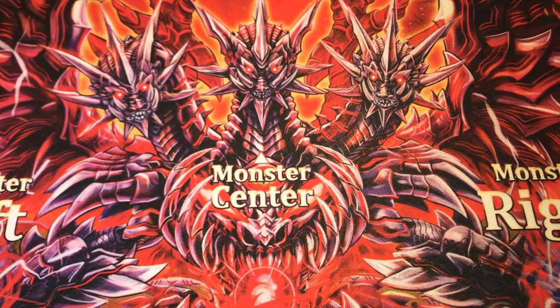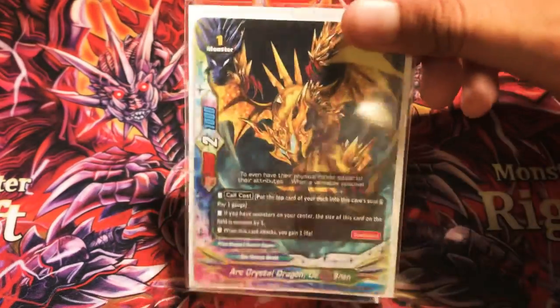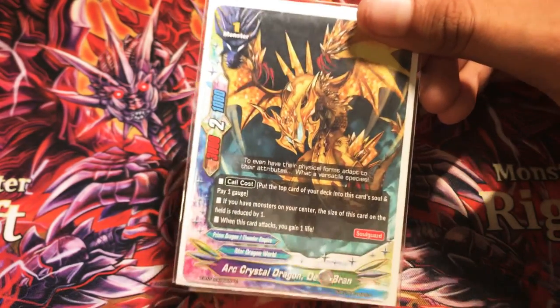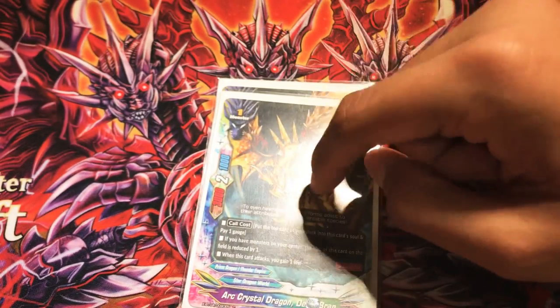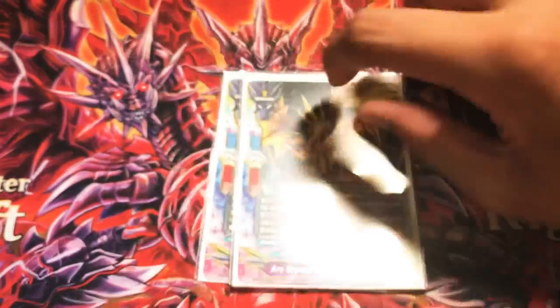Now we go on to the size ones — and yes, you're not hearing me wrong, size ones. This deck still follows the size limit rule of three. So I'll show you why I run these size ones. Two copies of Dengibrand. Top card of your deck goes into a soul and you pay a gauge. The monster on the center becomes a size zero automatically. And when he attacks, he gains you a life.